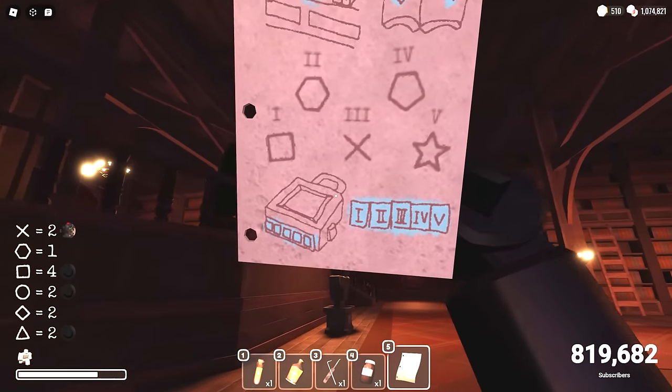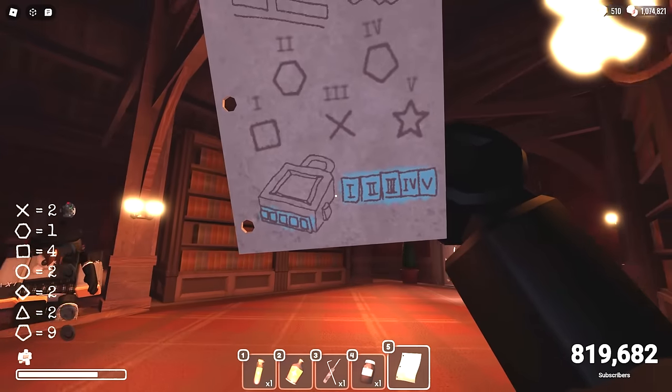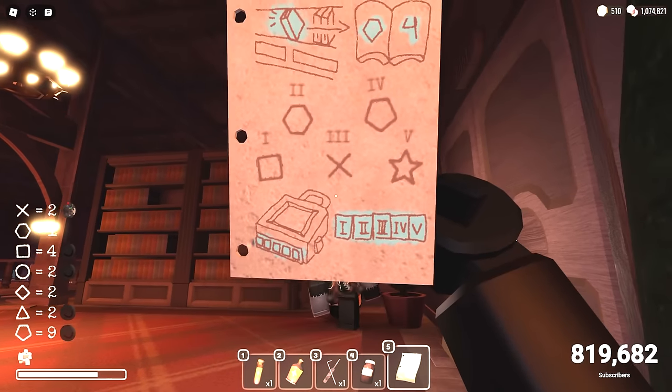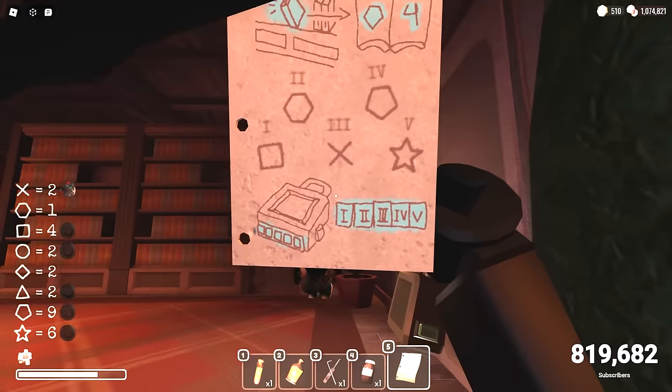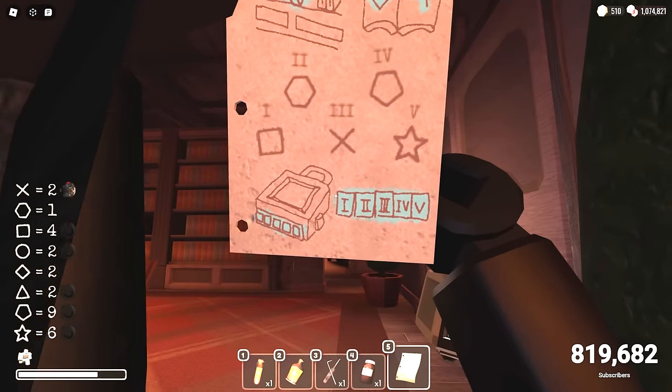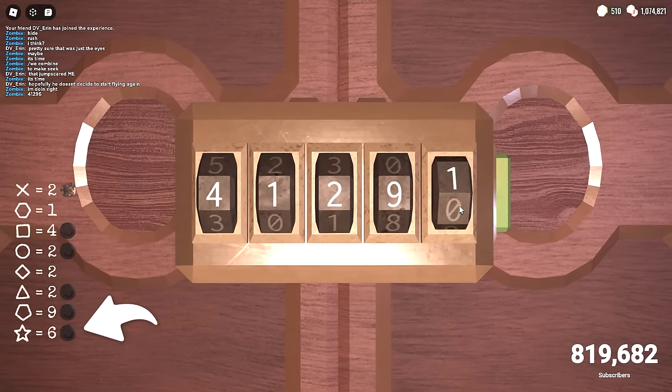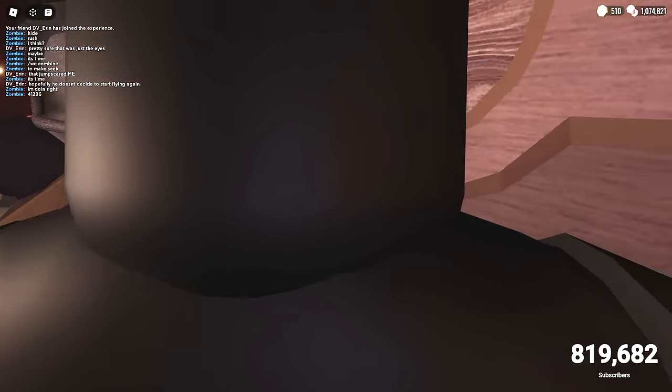That's four, one, two, blank, blank, four, one, two, nine, blank — went for the last one. Four, one, two, nine, six. There we go. Done. Let's get out of here.